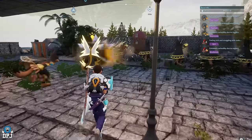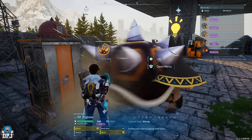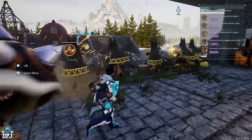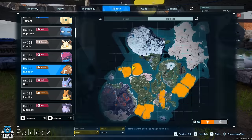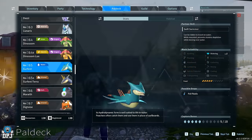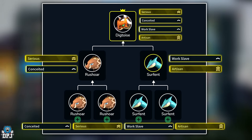Moving on but sticking with Dig Toice — what about the best base version of this pal? A Dig Toice with Serious, Conceited, Workslave, and Artisan will work faster than any other base farming pal in this game — probably besides the Anubis we made earlier. These four passives aren't exclusive to any pal, so it's just a matter of getting two pals which when bred guarantee a Dig Toice and share these four passives. The easiest way is to catch a ton of Rush Halls and Serphents until these four passives are obtained, create a single Rush Hall and a single Serphent sharing these four passives between them, breed these two together — they guarantee a Dig Toice baby. Keep breeding until that Dig Toice baby comes out with all four passives. This is the best base working Dig Toice you can get.